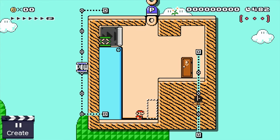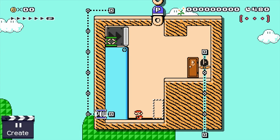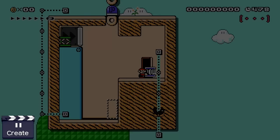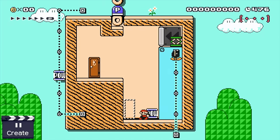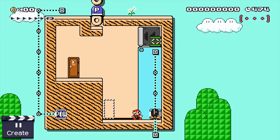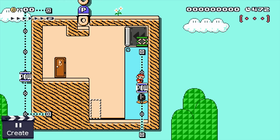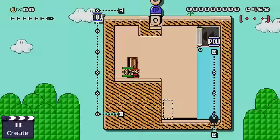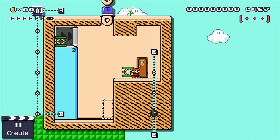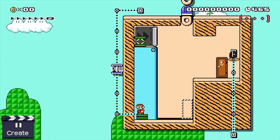This allows our brave plumber to pick up the pow block. Better mirror the room once again, but now together with his powerful pow block. Together with his pow block, Mario is now able to create a small elevator by putting the pow block on top of the muncher, which allows him to reach the spring. All our little jump-and-runner has to do now is to mirror the room once again, but this time together with the spring.